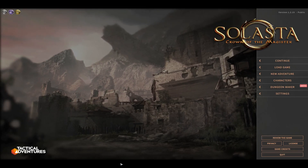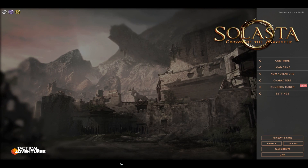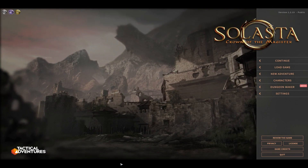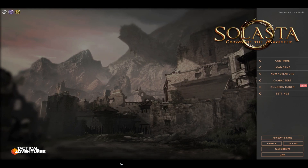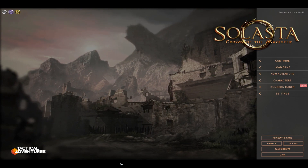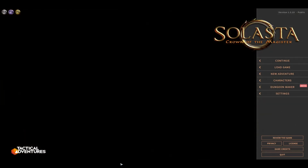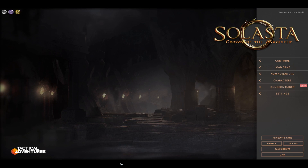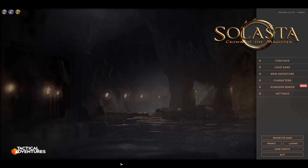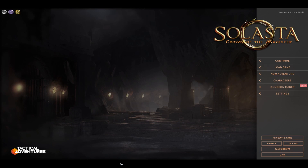Solasta: Crown of the Magister is one of two games based on the Dungeons & Dragons 5th Edition ruleset — the other being Baldur's Gate 3. The main difference is licensing: Baldur's Gate 3 has the official license from Wizards of the Coast, so they can use content from any published book — Player's Handbook, Tasha's Cauldron, Xanathar's Guide — all subclasses, races, and feats. Solasta only has the SRD 5.1 license, so many of those options are not available.